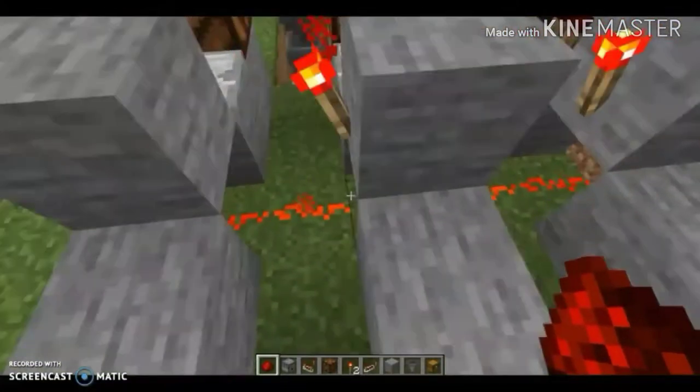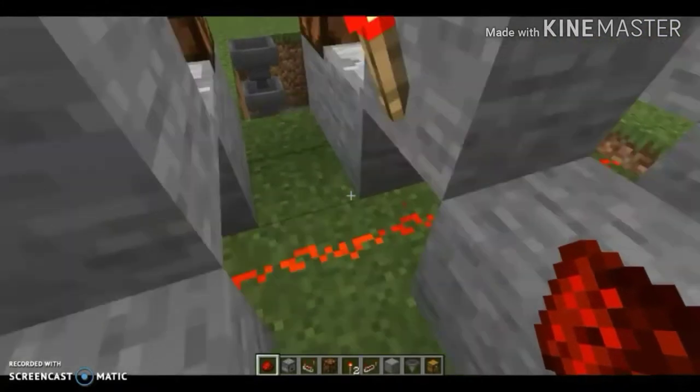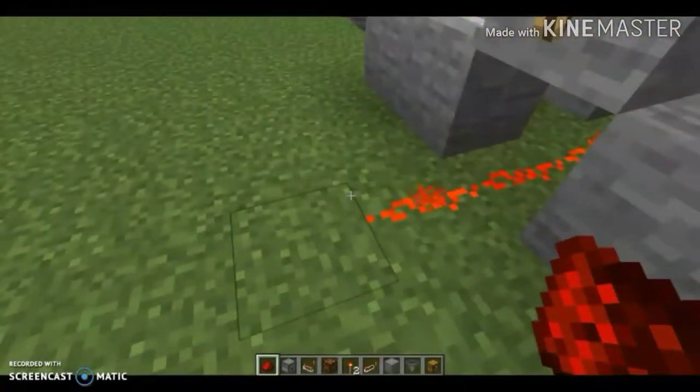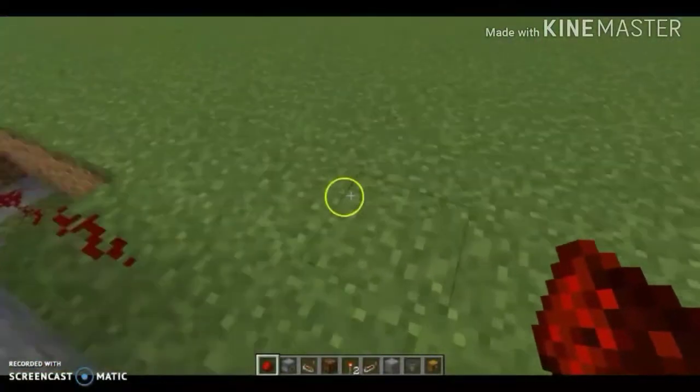Now we just connect the redstone out here. There we go, so now it all has to be open for this to wire out, so we can now head over here.